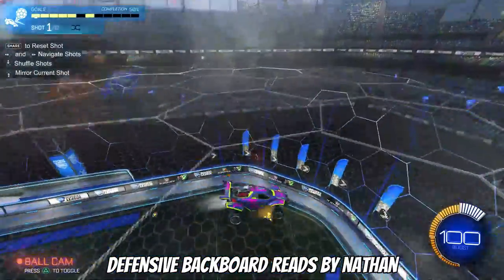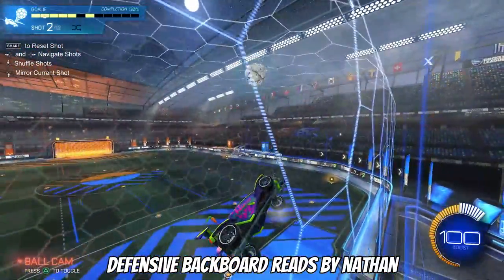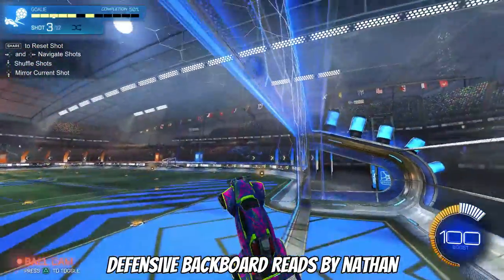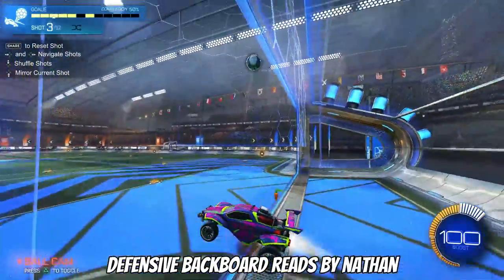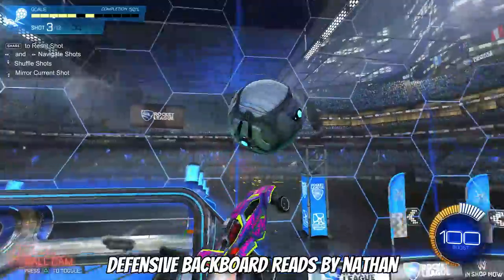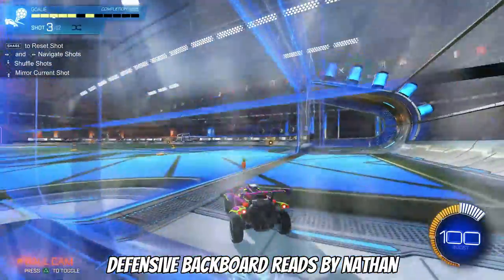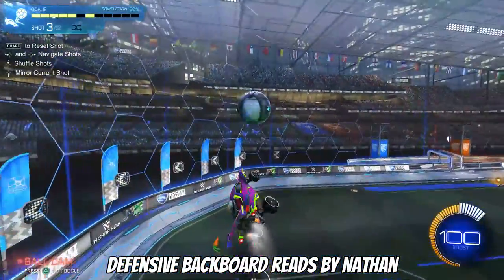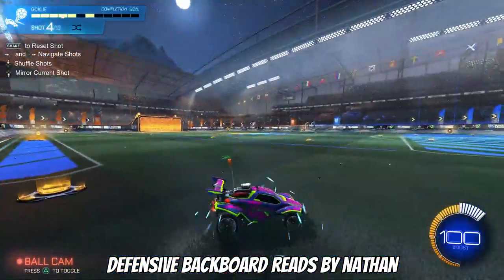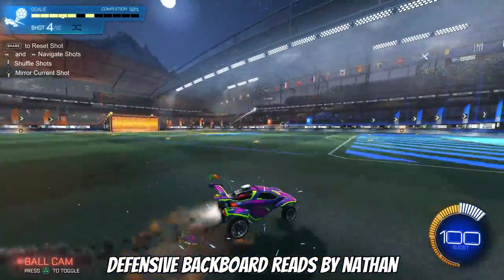The final pack is Defensive Backboard Reads by Nathan. This training pack helps you learn how to predict the trajectory of the ball before it hits the backboard, knowing how to position your car and also how to hit the ball. As you can see in these clips, I was actually quite challenged with this training pack, trying to position my car before the ball even bounced off the backboard. It also goes to show that it's never too late to revisit old training packs. There is such a high skill ceiling to Rocket League, so practice is most important to staying consistent and performing well in this game.